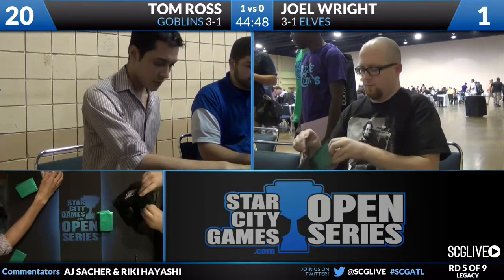Tom Ross takes it down. Even though Joel had a Glimpse draw, he fizzled — fizzled and ran out of gas. Had plenty of mana. Ran out of Elves to play. He took a bit of a chance there taking it all, going down to one, possibly trying to set up the Cradle-Pyromancer play on his turn.